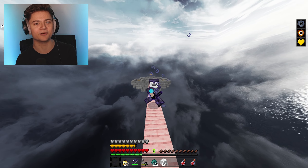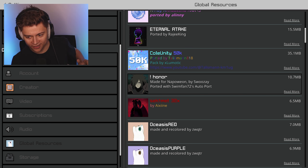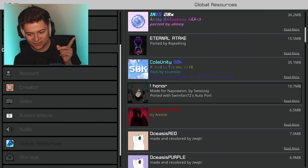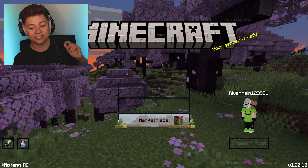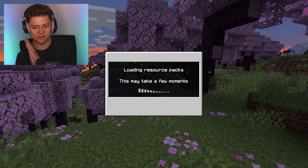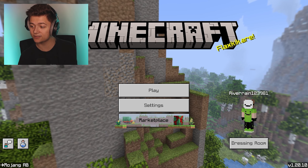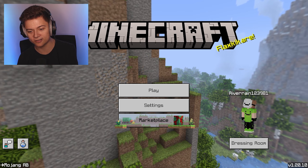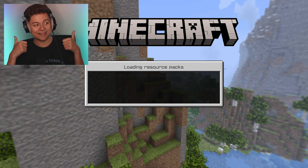Next up in the number four spot, we're going to be taking a look at the Honor Pack. This one was actually made by Napoleon by Swooze. Let's go ahead and activate it. I think this one might also be a black and white pack, so we're going to check it out. We have this amazing new background — actually pretty cool.